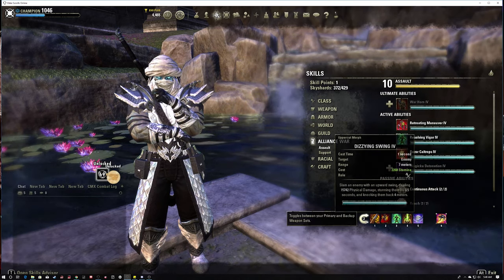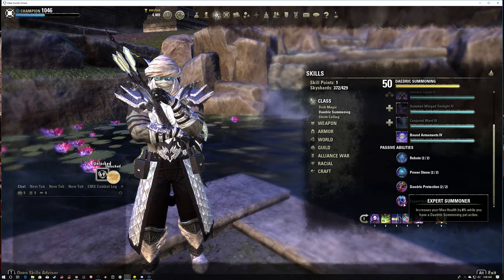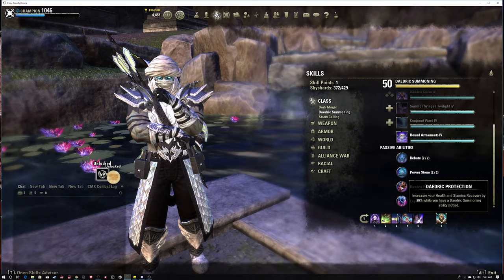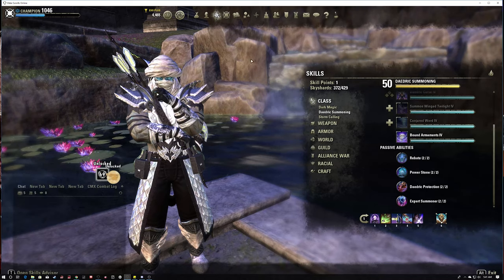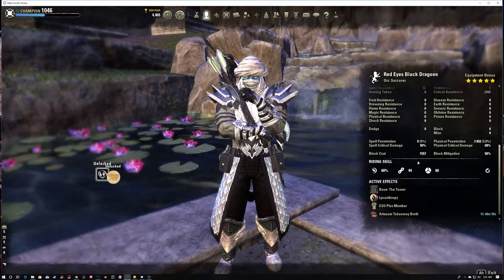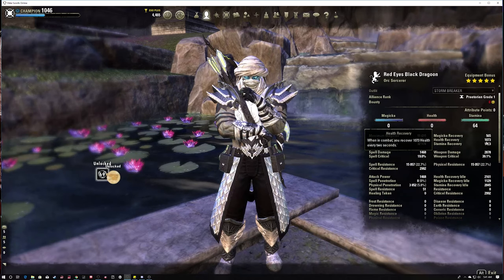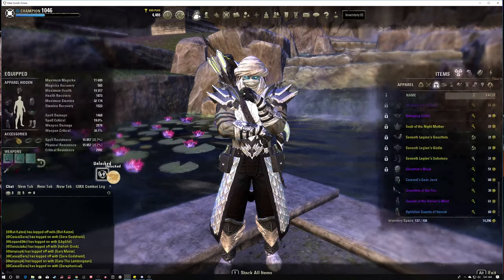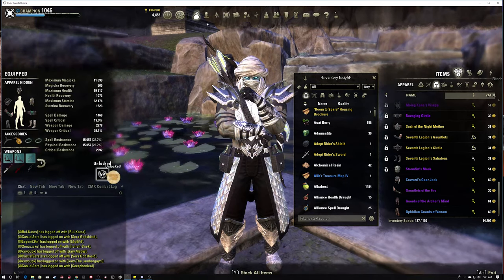Down Armaments - we're kind of locked into having this on the front bar because our other ultimate on the back bar is needed to get the Daedric Summoning passive: Daedric Protection, which increases health and stamina recovery by 20%. This helps with your stamina recovery and it helps with Troll King. We're using Artem Takeaway Broth which gives some health recovery, so having that good base static health recovery is important.